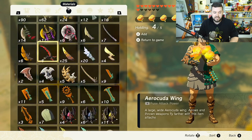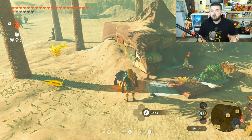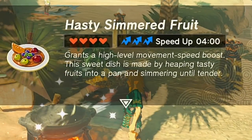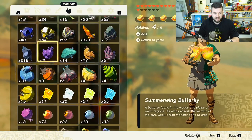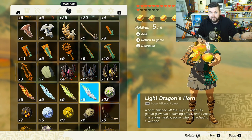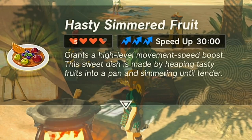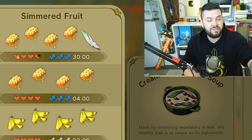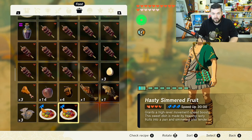If you cook a dish that includes a dragon horn — any of the four dragon horns — it's going to increase the duration of that dish. For example, cooking four fleet lotus seeds on their own gives a hasty simmered fruit at level three for four minutes. But cooking the same fleet lotus seeds with a dragon horn gives you speed up for 30 minutes instead of four. That's how you get the most bang for your buck.